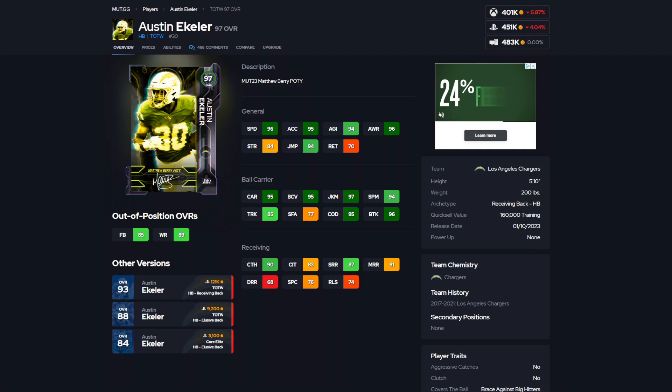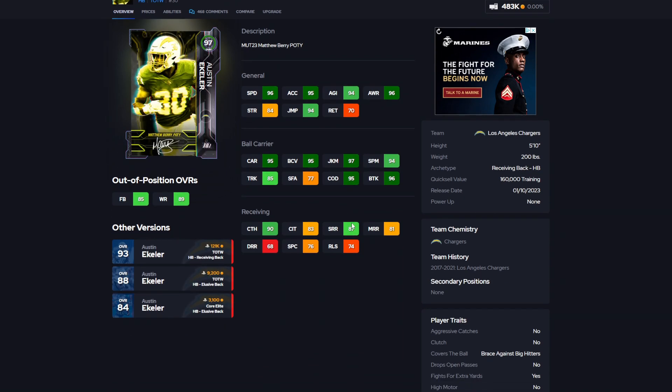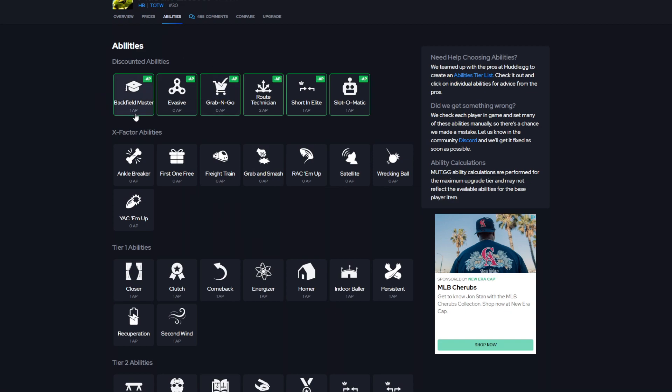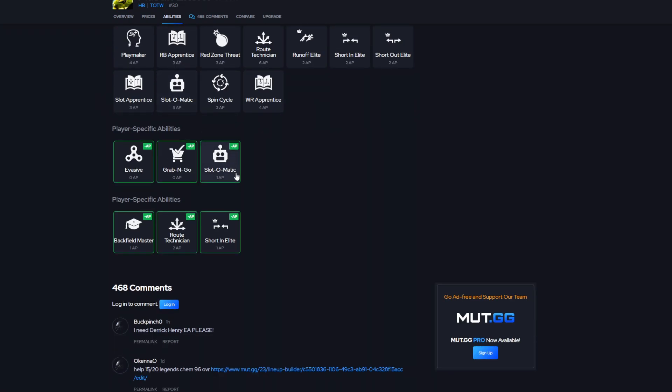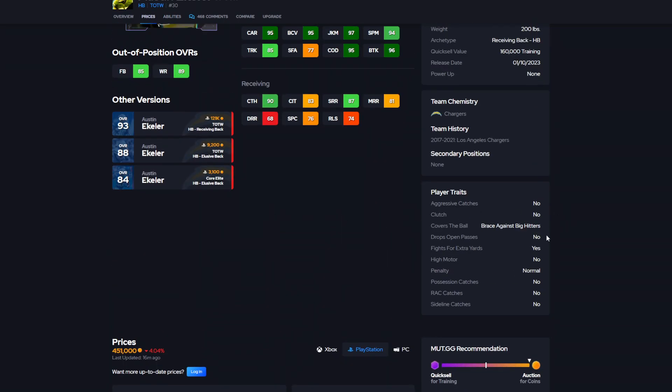Austin Ekeler is coming in at number 4. I wanted to switch him with Pacheco, but I think stats-wise Austin Ekeler is better — they're about evenly matched ability-wise. 96 speed, 95 acceleration, 94 agility, 95 carrying, 97 juke move, 94 spin move, 85 trucking, 95 COD, 87 short, 68 deep route running and 81 medium. Pretty solid receiving back. Ability-wise: Backfield Master for 1, Evasive for 0, Grab and Go for 0, Slide-O-Matic for 1, Route Tech for 2 and Short End for 1. If you're a guy who loves to throw to the running back a lot, this is going to be the running back for you. He gets it all. I think he's the number four best running back in the game.